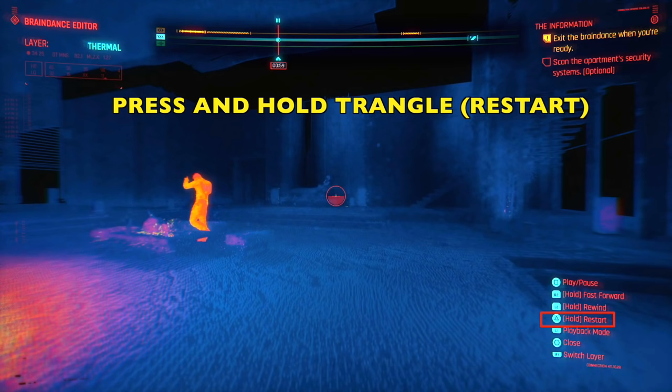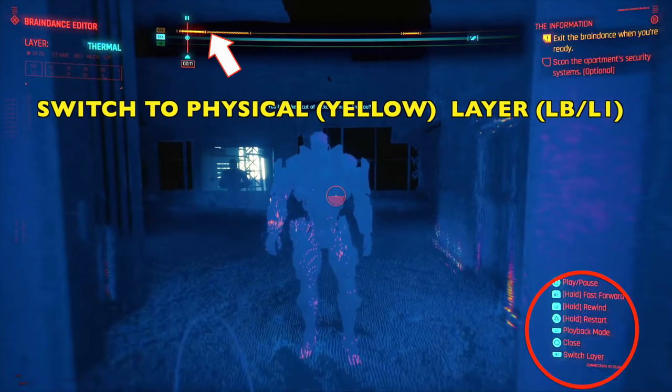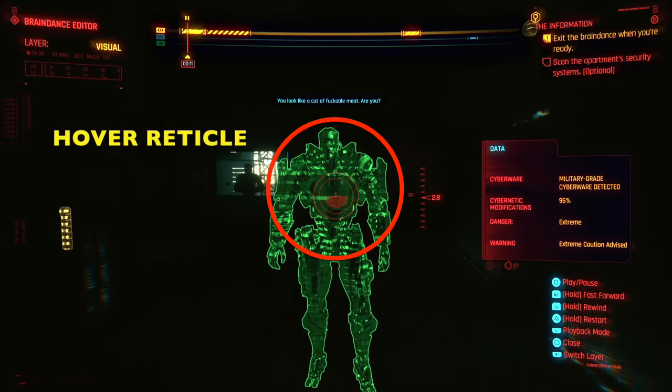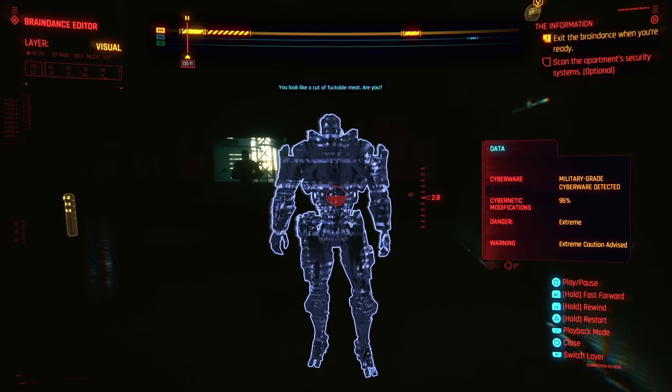Press and hold the triangle button to reset if you're already in the middle. Once you restart, we're going to stop at 11 seconds and switch to the physical layer. If you're in any other layer, it's not going to work. The first thing we're going to do is hover over this big guy right here. Once it's detected, it'll turn bluish like this.